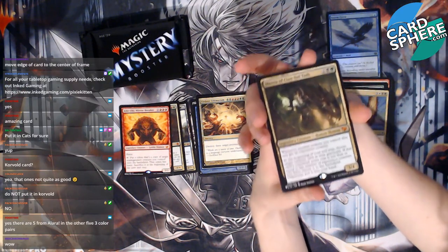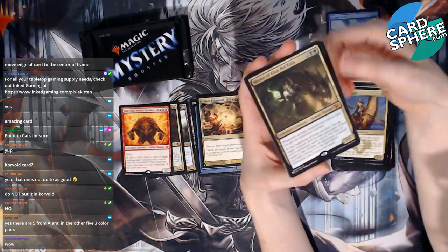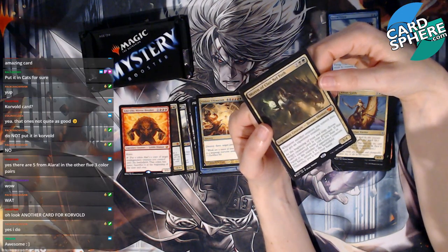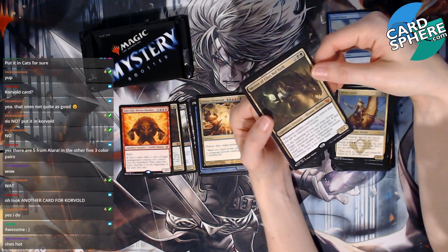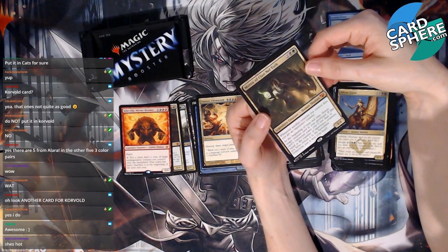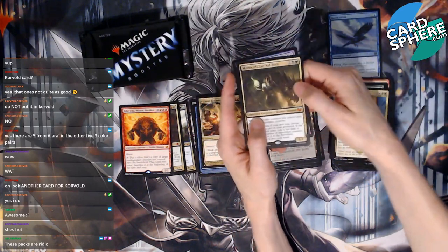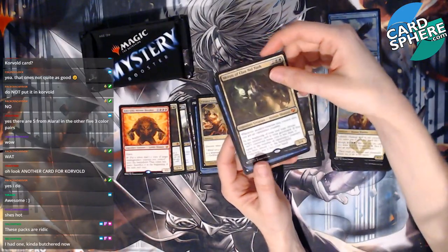And we got Maron! Look at these packs, they're so good. Maron of Clan Nel Toth! Whenever another creature you control dies, you get an experience counter. At the beginning of your end step, choose target creature card in your graveyard — if that card's converted mana cost is less than or equal to the number of experience counters you have, return it to the battlefield; otherwise put it in your hand. This is going in my Corvold deck!